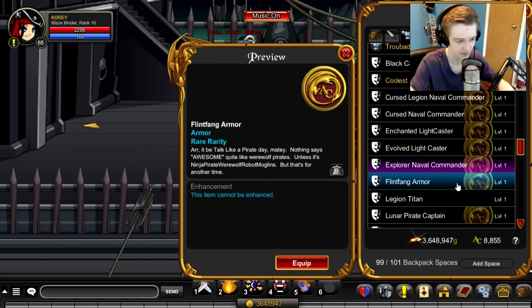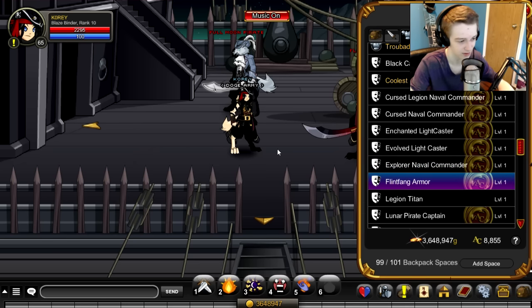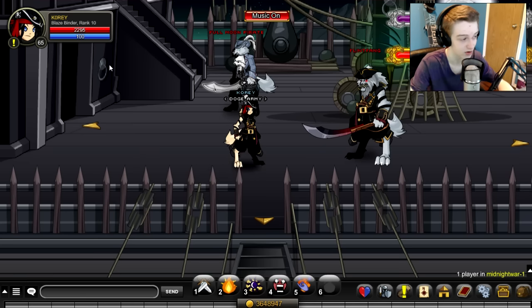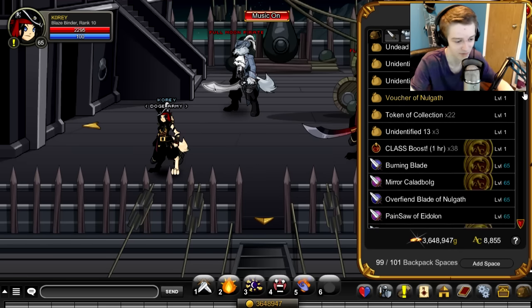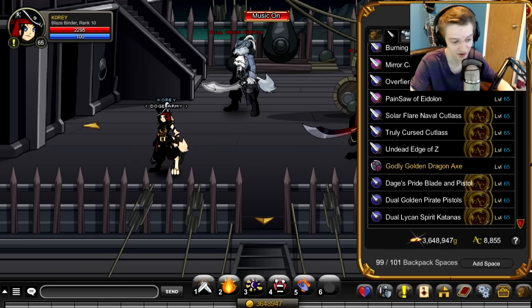I have so many items in my inventory. Here's the Flint Fang armor, female version of it — and there's a helmet to match, it turns you into Flint Fang. You can get the top hat that I'm wearing from Flint Fang, which is a very cool top hat. I'm actually wearing it — not just for this video — it's my favorite helmet in my inventory at the moment. And today the brand new drop that just dropped is the Dual Golden Pirate Pistols.